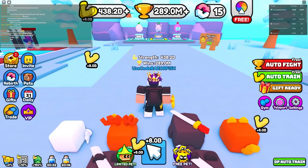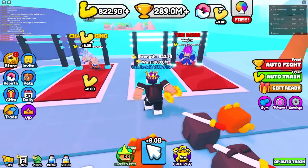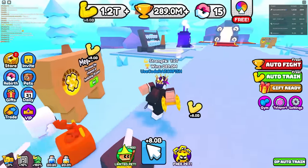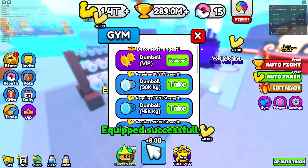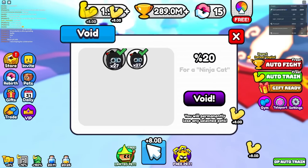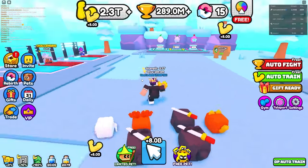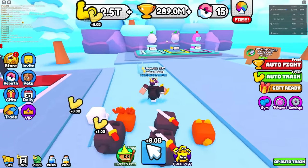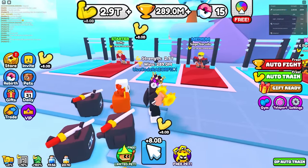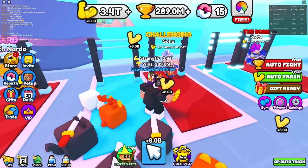Look at how much strength I'm getting — I'm already almost at trillions! To beat the boss we need 56.2 trillion. The best egg over here costs 2 billion wins. There's also a void machine — you can make pets into voids! And there are even more upgrades to get. The eggs cost about 72 billion each and I'll obviously need a full team of these pets.